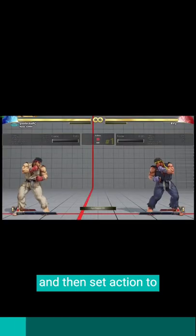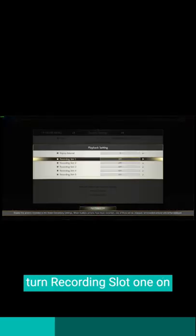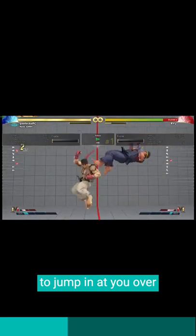Three ways to anti-air in 60 seconds or less. First, go into dummy settings and set action to recording, then use recording slot one to jump in with reuse heavy kick. Next, go to action recording settings and turn recording slot one on. Now the dummy is going to jump in at you over and over.